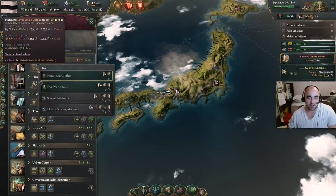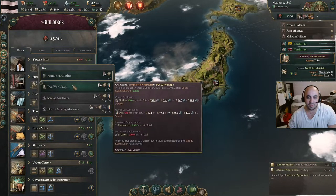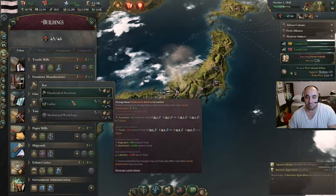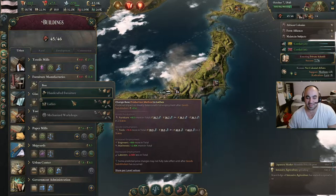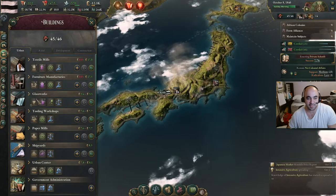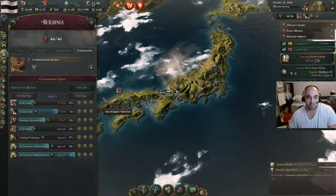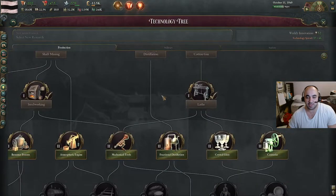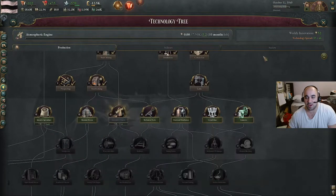Important thing to note: if we look, merchant guild owned — dye workshops — switching to privately owned. We're putting power in the hands of the capitalist by switching over the production methods. We also have lead now. We're going to put the lead at the top of the queue because that will allow us to switch some of the glass over, although I think we do need two lead mines. We want to go atmospheric engine now.